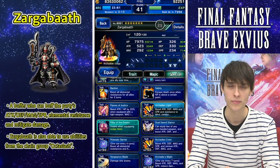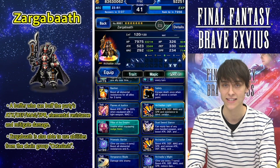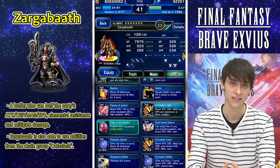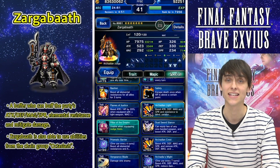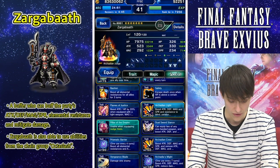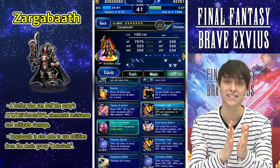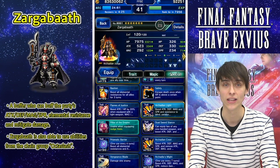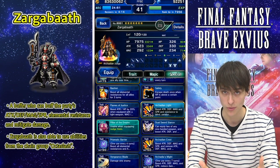Next, let's talk about Zargonbath. His primary role is going to be that of a buffer for your party. He can buff your entire party's attack, defense, magic, and SPR, increase elemental resistances for your party, and decrease your enemy's attack, which will increase your party's survivability. He can also do pretty well with physical attacks and chain with Octo Slash, making him a pretty versatile unit. He also has innate 40% physical evasion as well as 20% magic evasion, which can make him pretty good for a provoking-style role in your party.